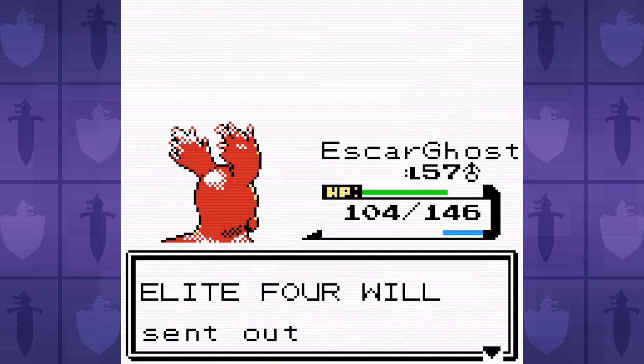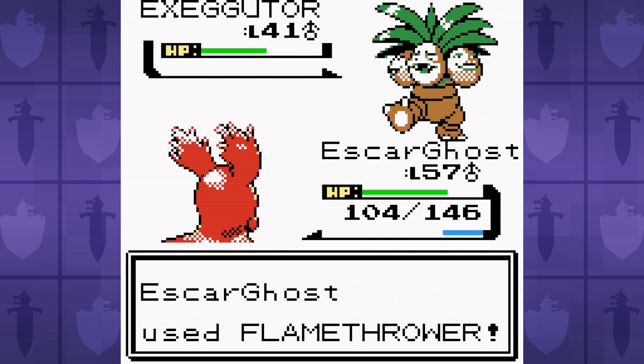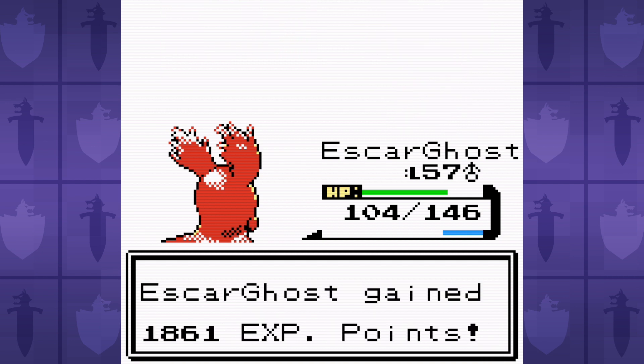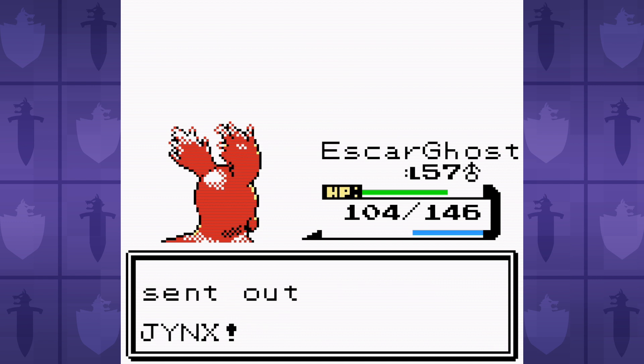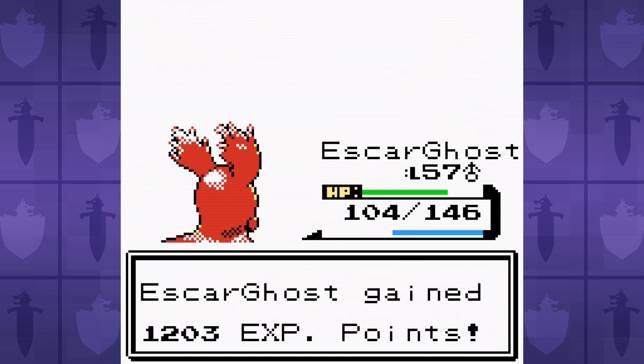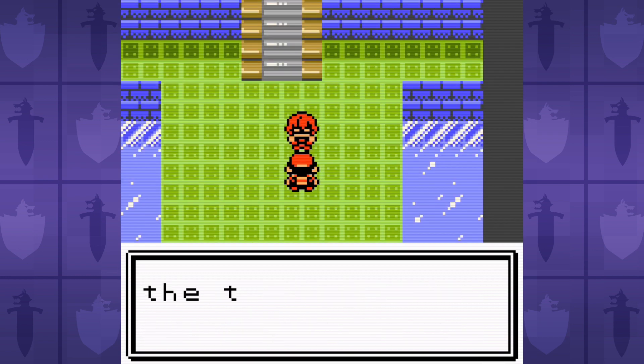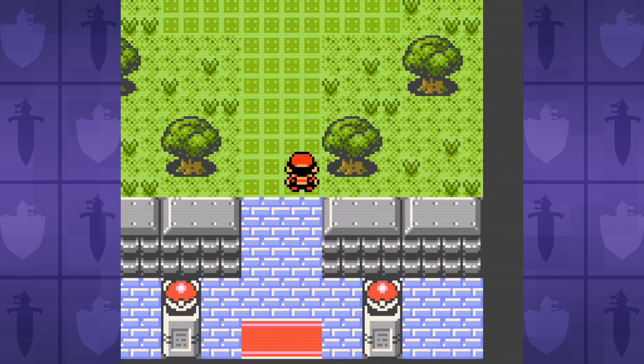Superb! It takes a little bit of luck and even more perseverance to get the paralysis on the lead Xatu in order to set up, but overall, having to fish for a Body Slam paralysis is not nearly as bad as other strategies that we've used in the past. Next up is Koga, and this battle went off without a hitch. And since there's nothing else to say, it's now time for Fun Facts with Andrew!